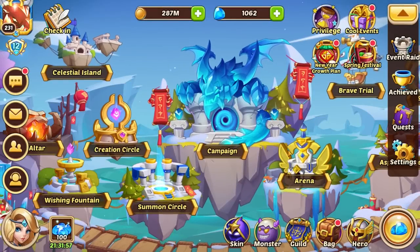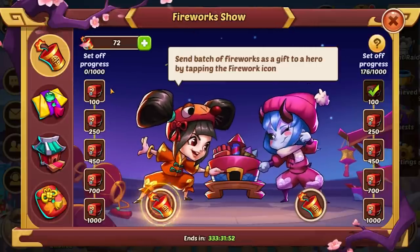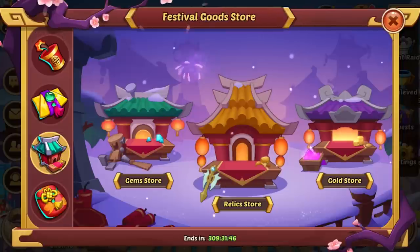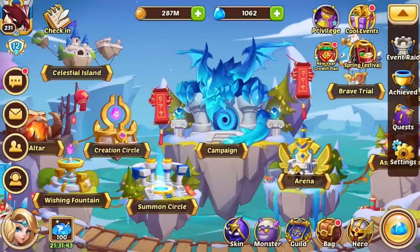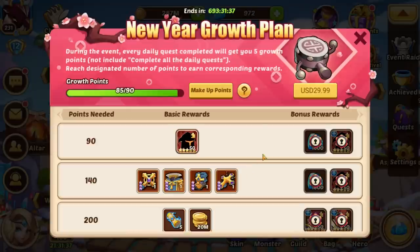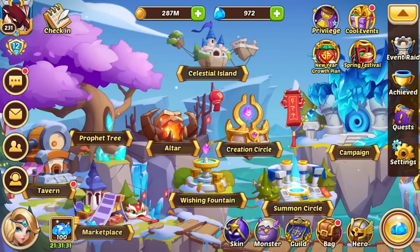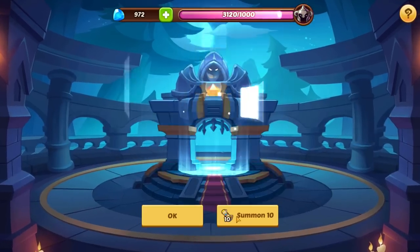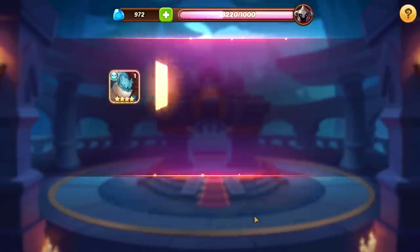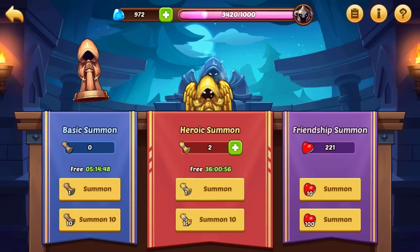Alright guys, we are back. Let's take a look at the shop — we're really not going to get anything there that's going to give us any benefit. We need to catch up from the first day — I messed it up the first day but that gives us more scrolls which is great. Let's see if we can get another Carry copy — we got 32 summons, maybe we can get lucky.